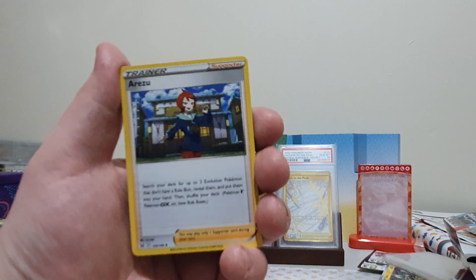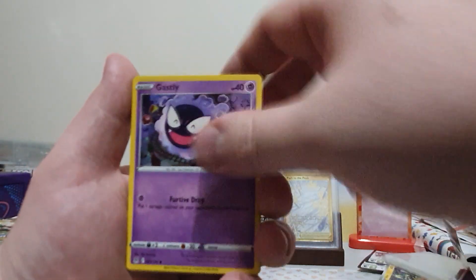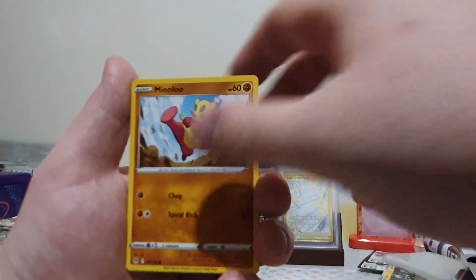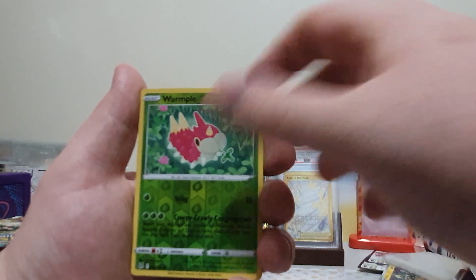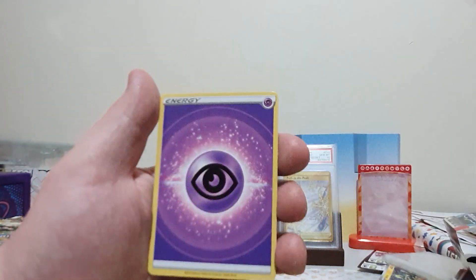We have an Eelektrik here, Torkoal, Nuzleaf, Dufaux, Gastly, Litleo, Mienfoo, Shellos, Wurmple, and we got a Galarian Perrserker V.